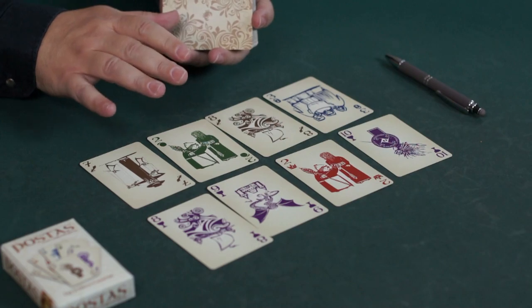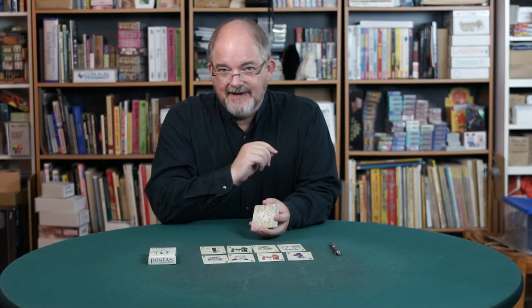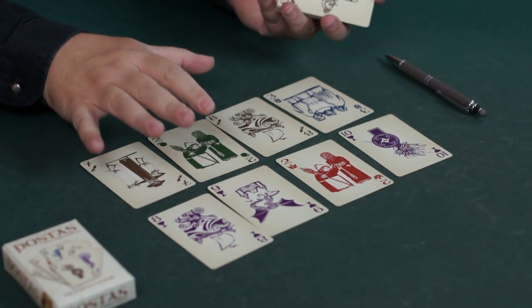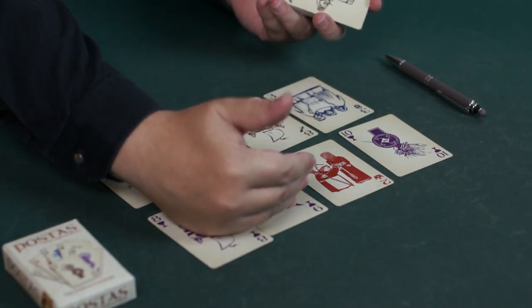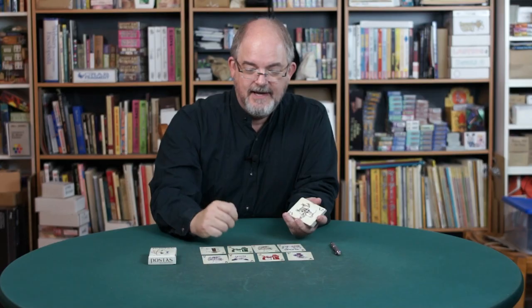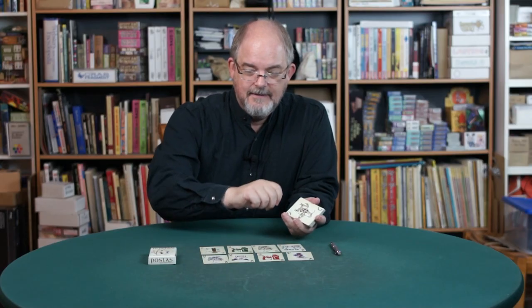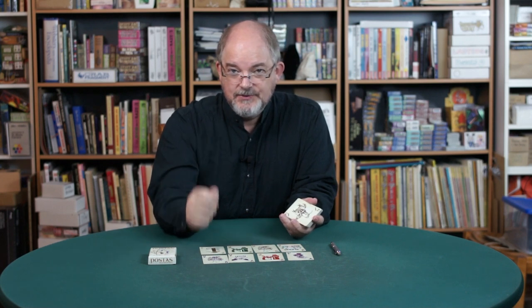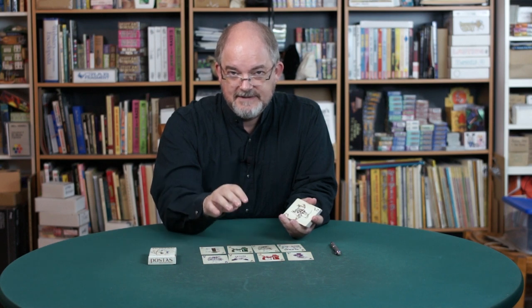Lobo is a solitary game — one of a very small number of solitary games I've made so far. This is the basic arrangement: there is a wolf hand up here and my hand down here. I'm trying to erase the wolf's hand with the cards I play. If I can't get rid of all the wolf's cards, I just want to reduce his score as low as I can.